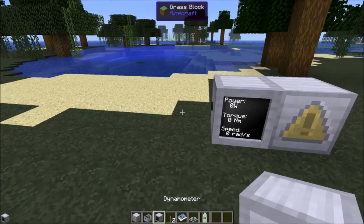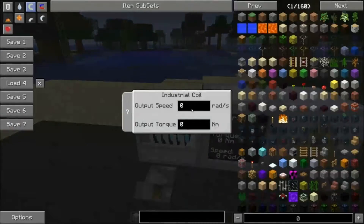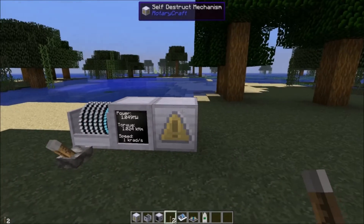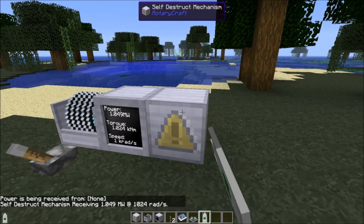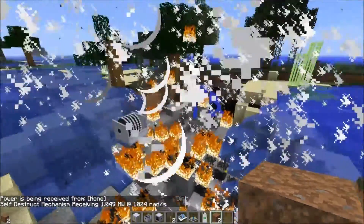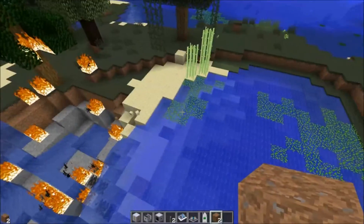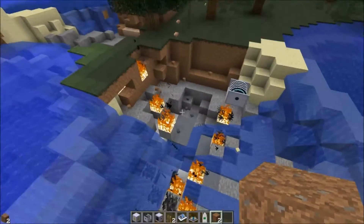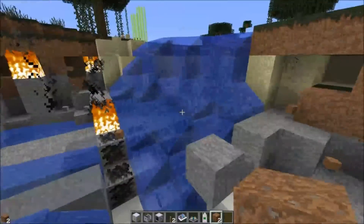So I'll place it down and pop a coil on it. It doesn't appear to have a power requirement so we'll just give it 1024 watts. So now we're giving the self-destruct mechanism some power, and if we check it, yes, power is being received. Now when we cut this... holy good lord. Yeah, that was quite a blast for not a whole lot of cost. That's a pretty good explosion there.